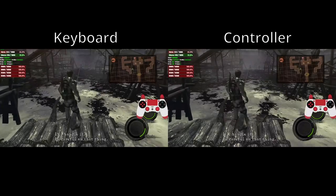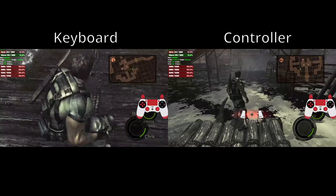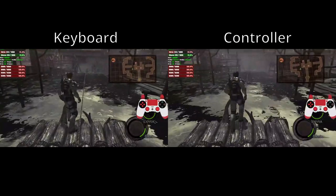Sheva also turns cranks faster when your control scheme is on keyboard and mouse, so even if you are using controller, it is advised to swap while Sheva turns cranks and valves.